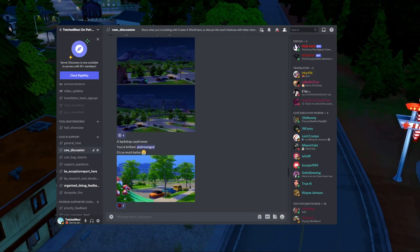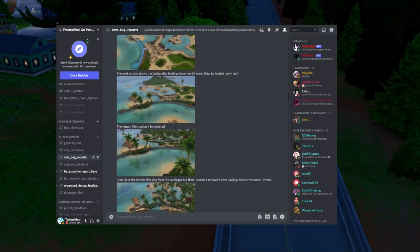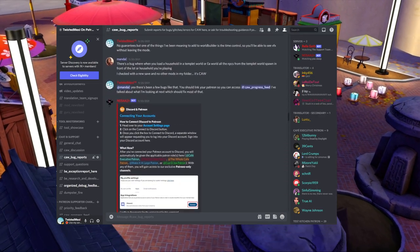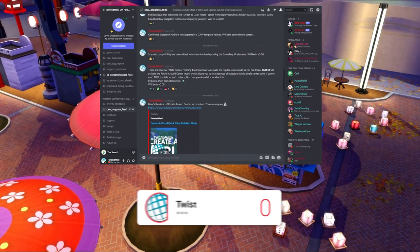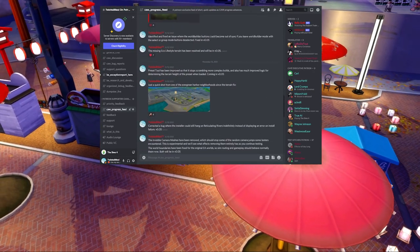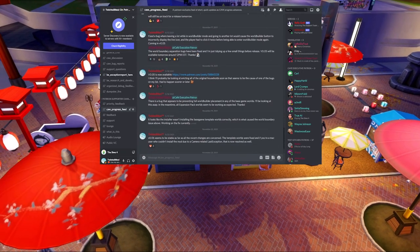As mentioned, I highly recommend joining my Discord to check out the discussion and bug reports on Creator World — they're both entirely public. If you'd like to follow Creator World updates as they happen, any Patreon tier will gain you access to the Creator World progress feed I mentioned earlier. Even in the middle of making this video, progress has been made, and I've just posted an update there informing my patrons that lots will now start out bulldozed by default.